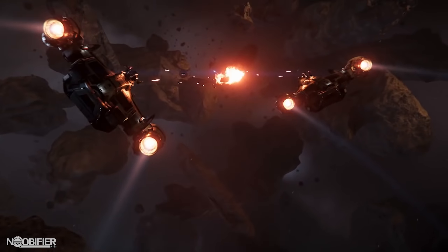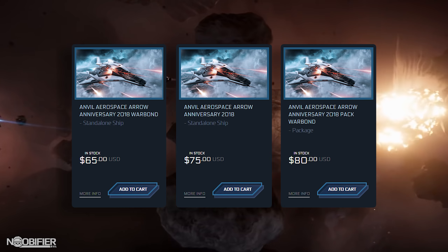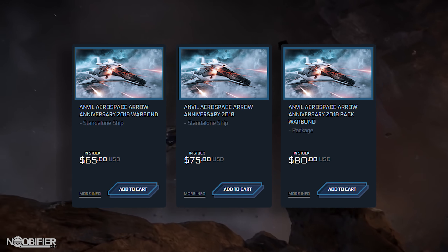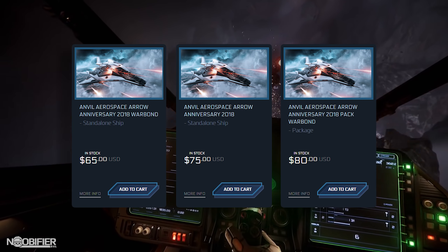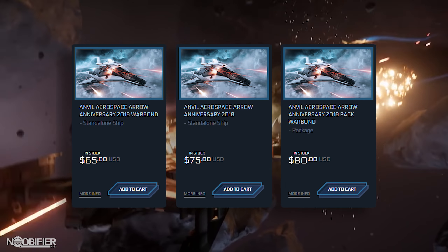That means a 600i Explorer for $375 or a Hammerhead for $600 — the more you know. Today is November 2nd/3rd, and at 12 Eastern we saw the release of the Anvil Arrow for war bond at $65. For all the drama associated with LTI, CIG has always told us that LTI doesn't matter, and then put it behind a war bond concept sale paywall.